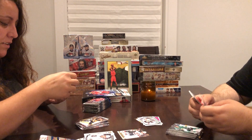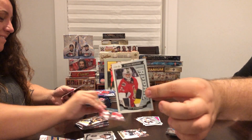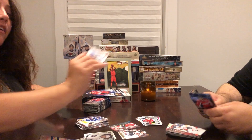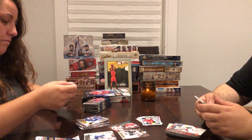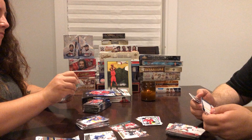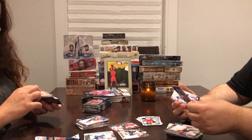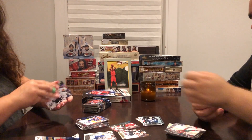Upper Deck Series 2 checklist. I got a Matt Connor. I got a Hunter Shinkaruk — Shinkaruk? And a Nicholas Patan, like an O-Pee-Chee foil rookie.